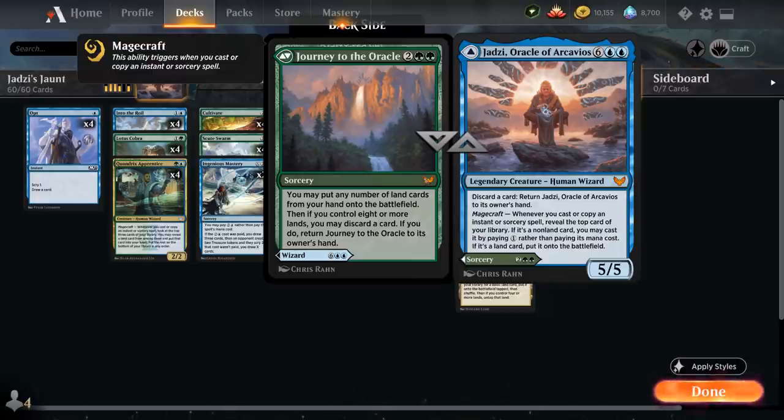We can discard a card to return Jadzi to our hand, so that's a bit of built-in protection against removal. She has a very powerful Magecraft ability: whenever we cast or copy an instant or sorcery spell, we can reveal the top card of our library. If it's a non-land card, we can cast it by paying 1 mana rather than its mana cost, and if it's a land card, we can put it onto the battlefield. This means we can potentially chain together a whole bunch of spells we can all cast for 1 mana, thanks to Jadzi's Magecraft ability.